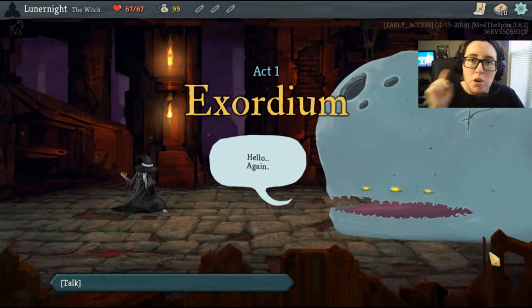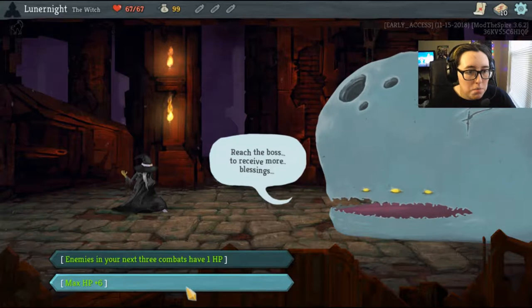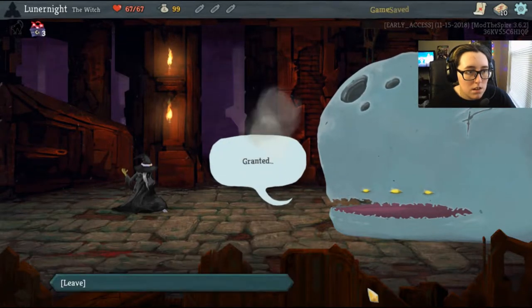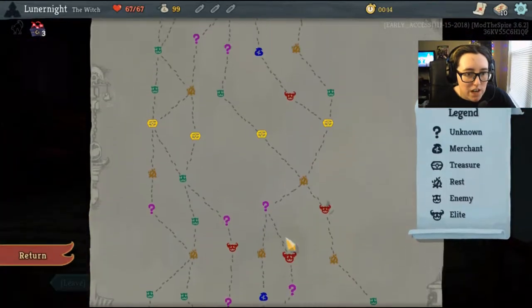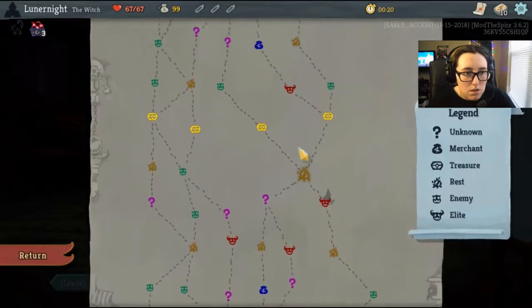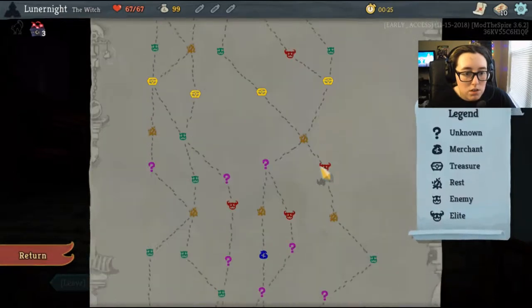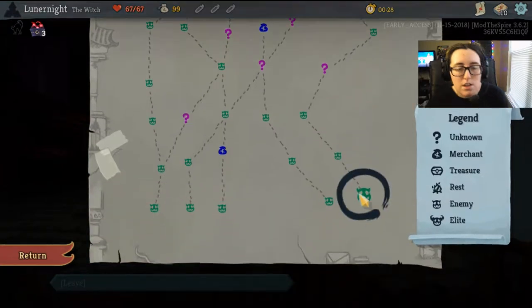A cackling sorceress specialized in dealing with curses. Black Cat: at the beginning of each combat, choose one to three random curses to shuffle into your draw pile, and gain energy whenever you draw a curse. That's pretty interesting. Let's go play the Witch.